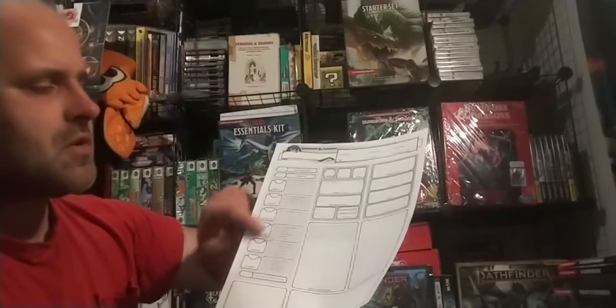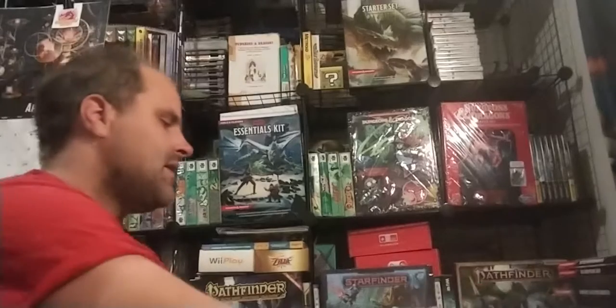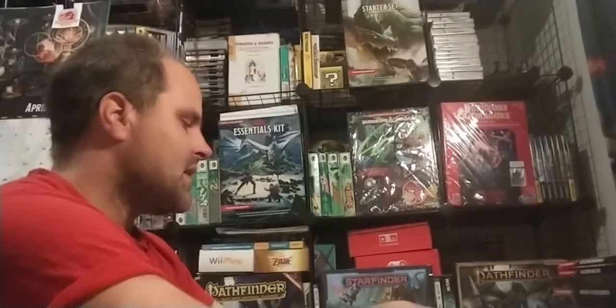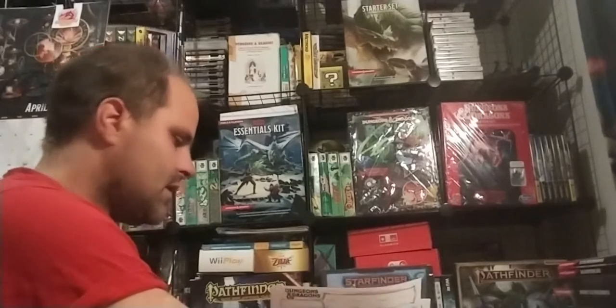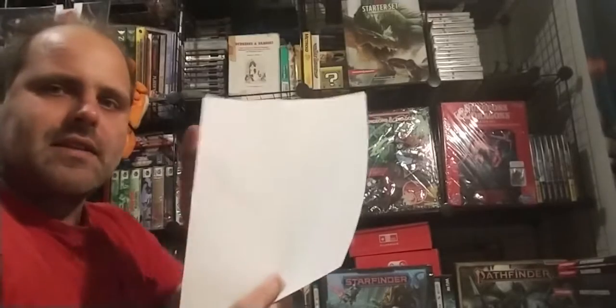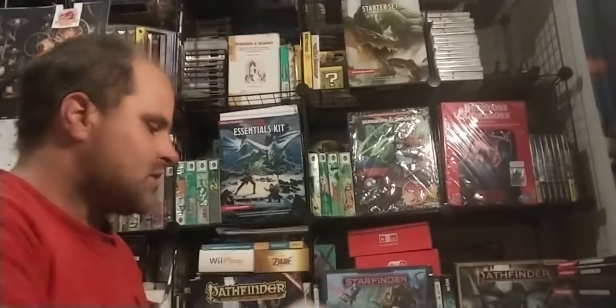Whereas sheets like this one have skills grouped by the ability score. And the standard one, which you typically get in the back of the book, has the skills in a separate section from the ability scores. So that's the gist of that. It's always handy to keep the back side blank so you can write notes back there.